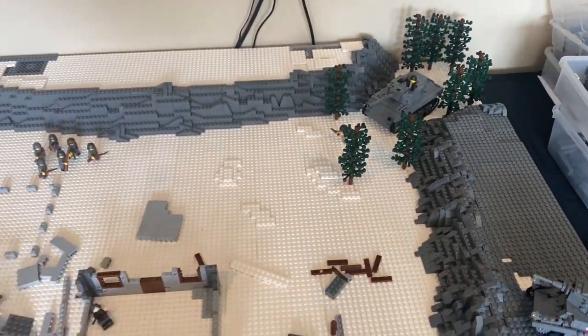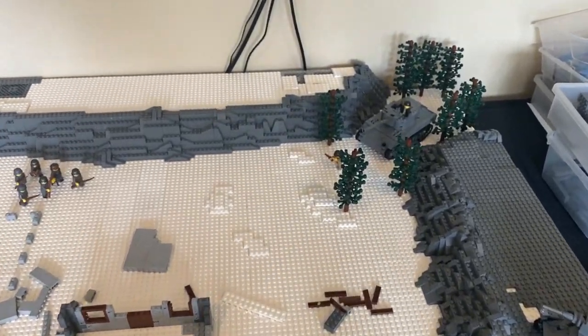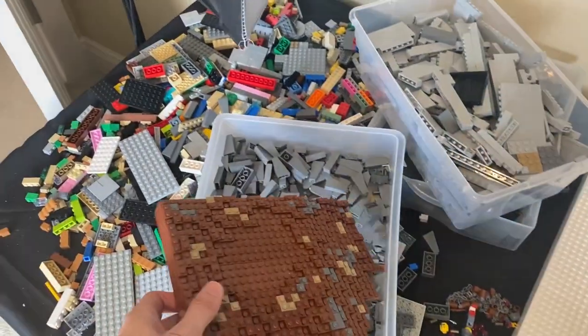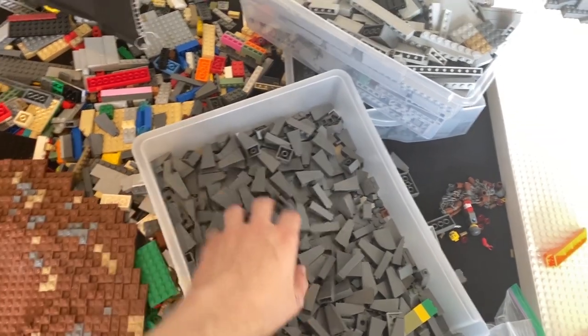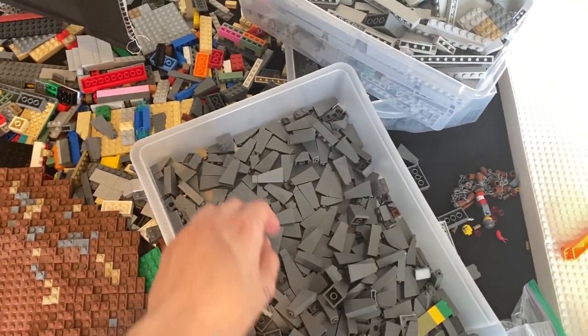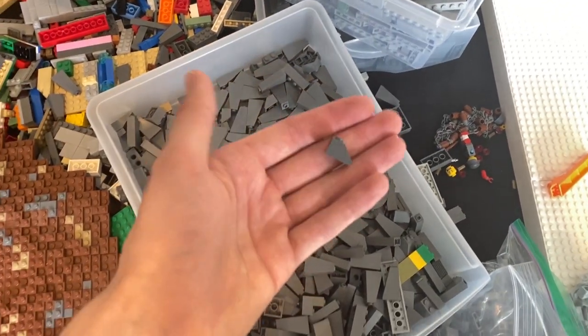That way we'll have some gray here and there, and I think that'll look really nice. I probably should order more of those 1x2 slopes because after looking, there's not that many in here and I must be missing a bin. I need to look — I have one spot I have yet to check, and that's a closet in my actual bedroom.